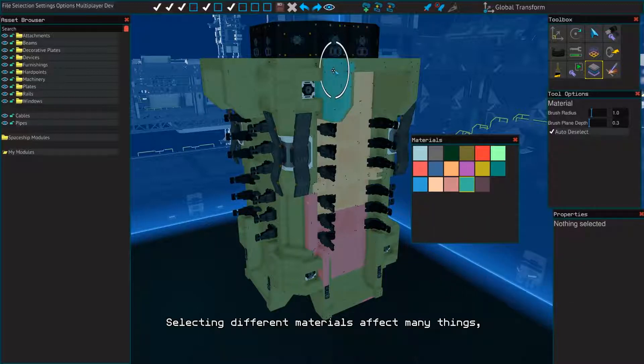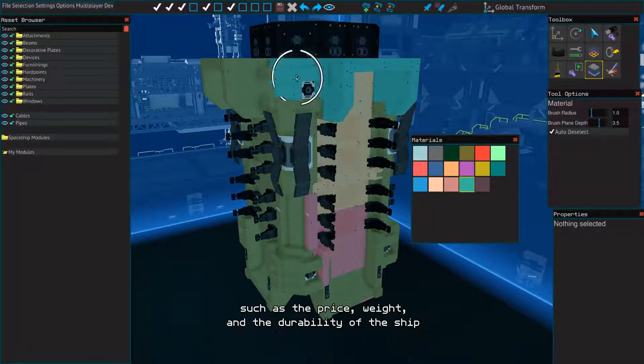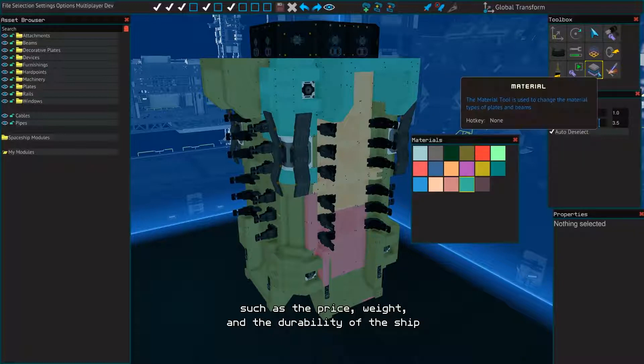Selecting different materials affects many things, such as the price, weight and the durability of the ship.